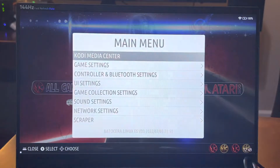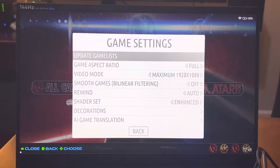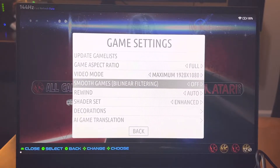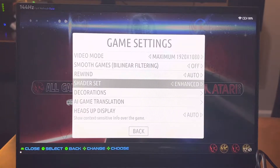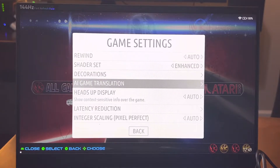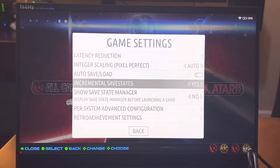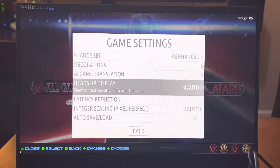So basically what I did is all the games are set to 1920 by 1080. I turned smooth games off, so it's a little bit more granular, not as blurry. And for shaders, I chose Advanced, so it's going to be a little bit better quality than usual. That's about it for the settings there.